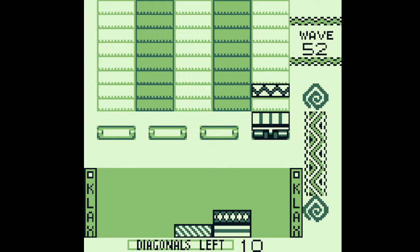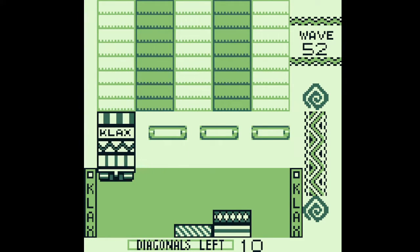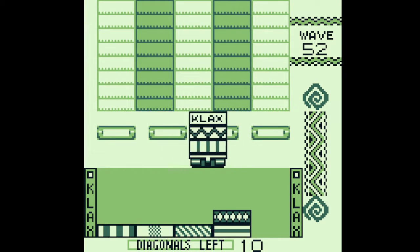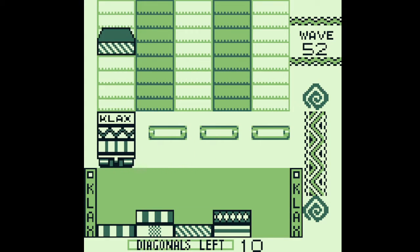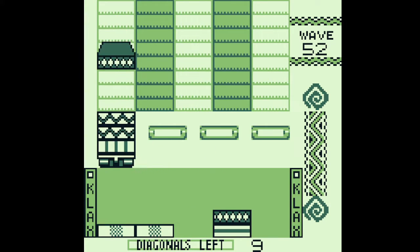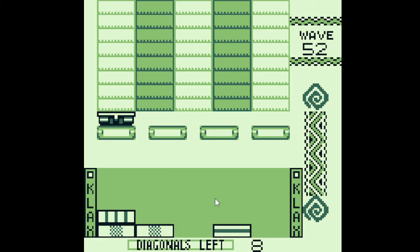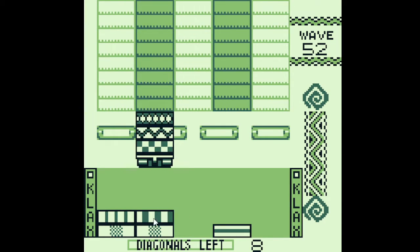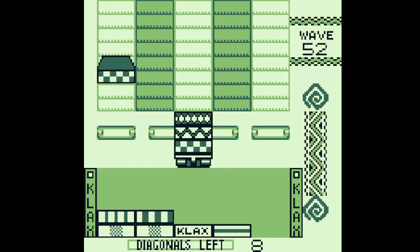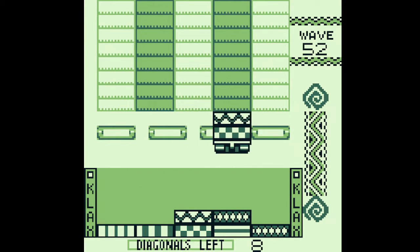That orb tile is actually a bit of a vulnerable spot when it comes to making diagonal Klaxes. There are two spots that are the most vulnerable — this tile right here and this tile right here. Those spots block most of the area to make diagonal Klaxes. I wouldn't recommend placing a tile there unless you have a match. That's the only time you would place a tile in that area.